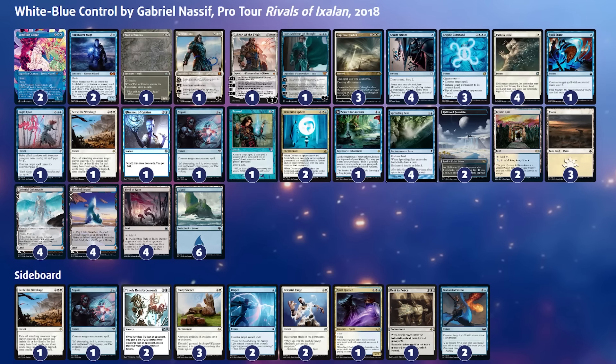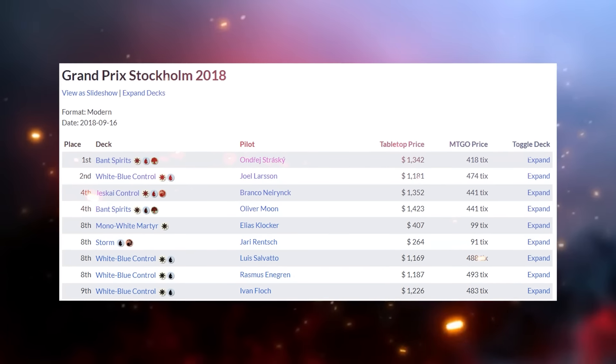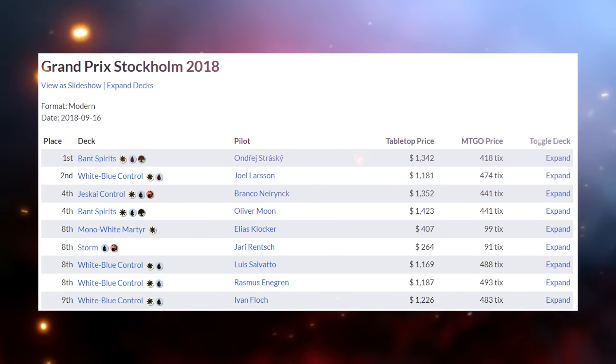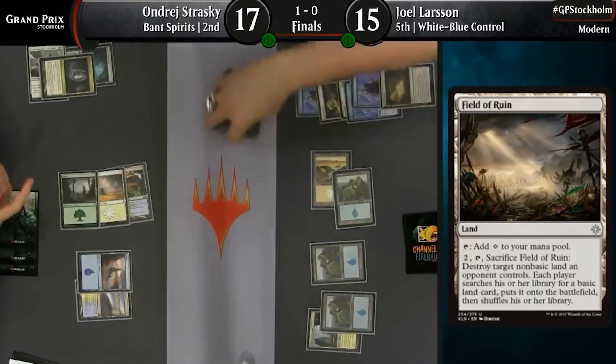Snapcaster, in combination with Opt and Field of Ruin, became tier 2 mainstays of the format. The format became one brimming with aggressive decks like Affinity, Phoenix, and Dredge — all decks that control, and its sideboard Rest in Peace, were more than prepared to tackle, especially after the Jace the Mind Sculptor unbanning. This all leads up to my first ever big competitive tournament with Blue-White Control.